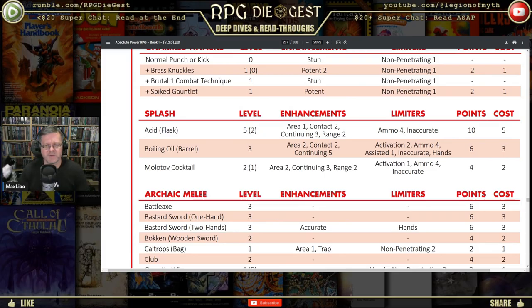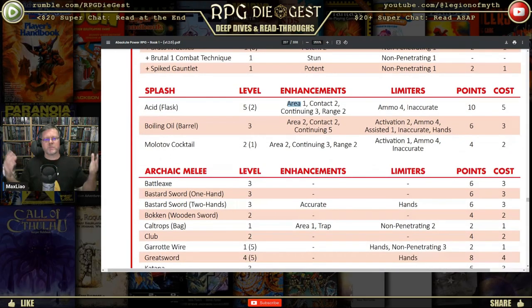The acid flask's enhancements include area, meaning it splashes whatever it contacts without needing to penetrate. It also has continuing, which means it lasts round after round — I don't know if continuing three is ten minutes or three rounds, but it definitely lasts more than one hit. So the acid keeps burning each round doing its damage. And range two is, if I remember, about ten meters.